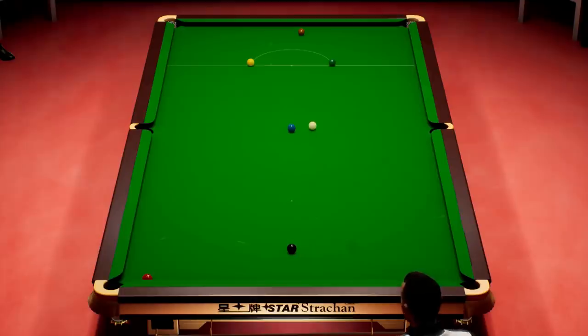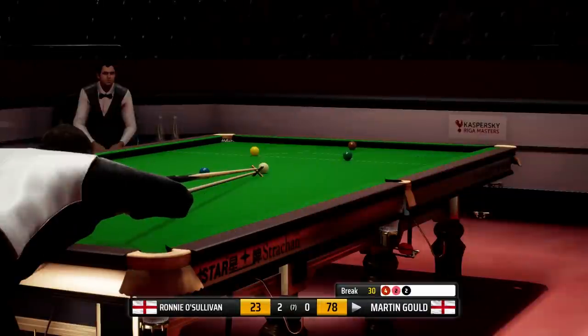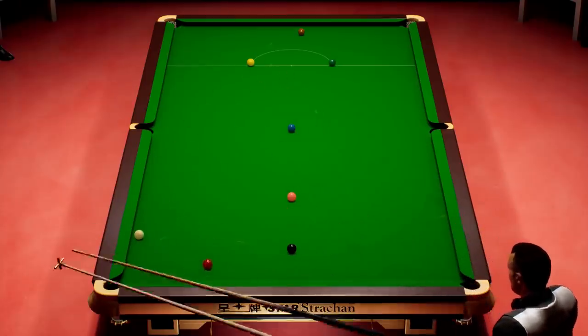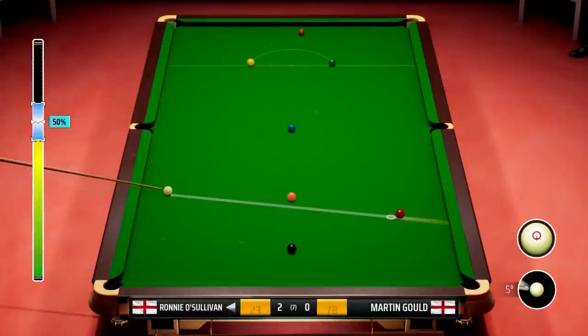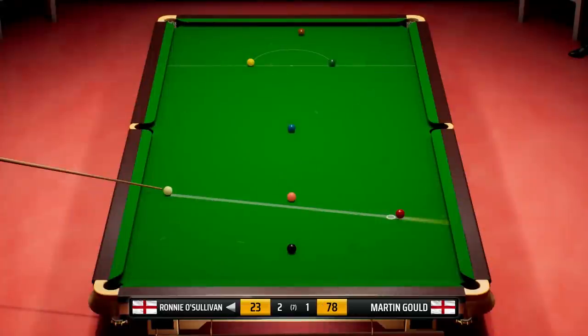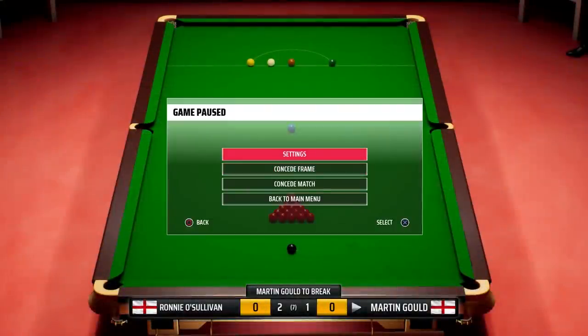So Martin Gould wins this frame — cue ball not really under control there, but irrelevant in this frame. What's in it? 55. I think we will concede the frame there, and Martin Gould back in the match then — 2-1. Disappointing that we missed that red while we were in, but yeah — so 2-1 in this match.